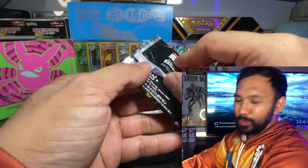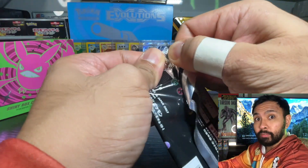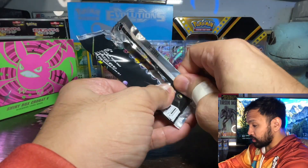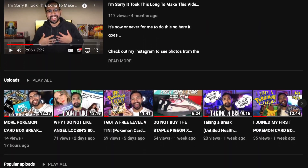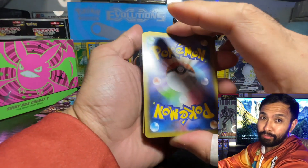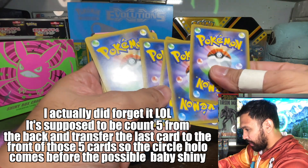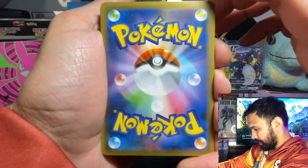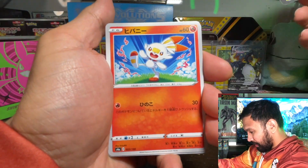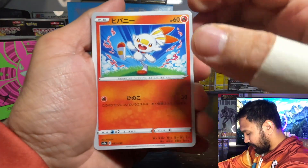Alright, here we go — first pack out of the box. I'm nervous, guys. The best thing I've seen from six packs is two baby shinies, one shiny full art, and one full art trainer, so I really hope I get one of those. It's been so long since I opened Shiny Star V — I've been doing a bunch of other stuff like joining box breaks, opening tins, and getting back on my sneaker game. I still haven't forgotten our card trick: one, two, three, Yamper, then circle hollow to the front. First card is Scorbunny — just like last time, a really good sign!